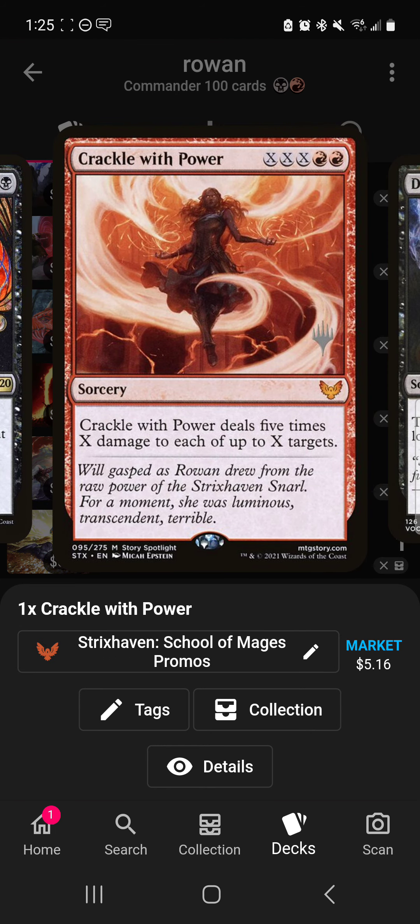Crackle with Power is your main win con — this card with Rowan is nuts. It basically says for every three life you've lost this turn, deal five damage. It's absolutely crazy. Say you have Wall of Blood out, you pay 15 life, cast Crackle with Power with X equal to five — that's 25 damage to up to five targets for just two red mana. If you pay more life it just gets bigger. This is absolutely a game winner.